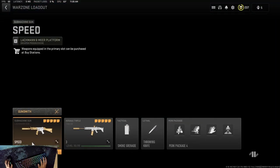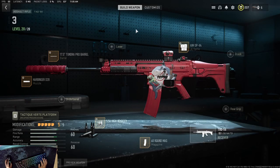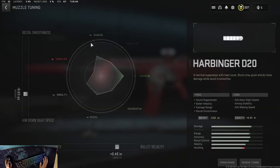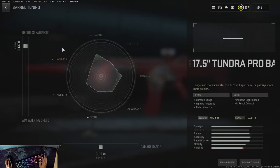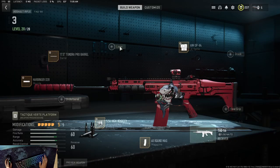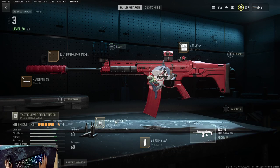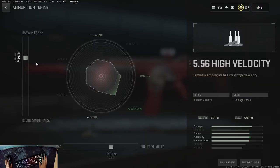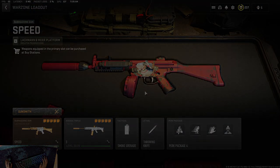That's the Lockman. Here's the Attack 56 — you guys can copy this down if you want. Here is the tuning for the muzzle, here's the tuning for the barrel, here's the tuning for the optic, and here's the tuning for the high velocity bolts. That's the full loadout and I hope you guys enjoy the video.